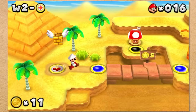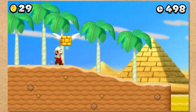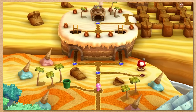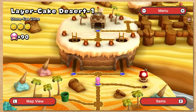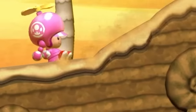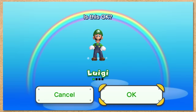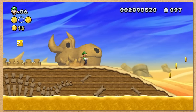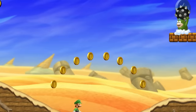New Super Mario Bros. 2 — go to World 2 and bam, 2-1. Nintendo used the same themes again. New Super Mario Bros. U — World 2, 2-1. Jesus Christ, Nintendo, for the love of God, don't do this again. New Super Luigi U — World 2... f***ing 1. Nintendo, please change things up. Oh my God.